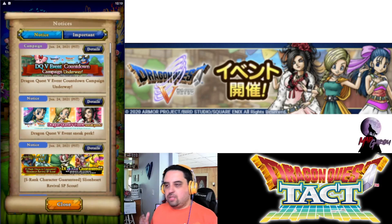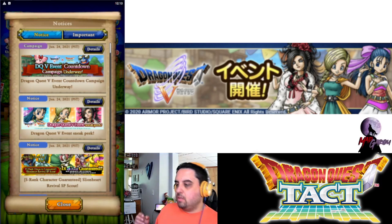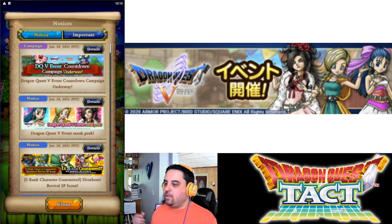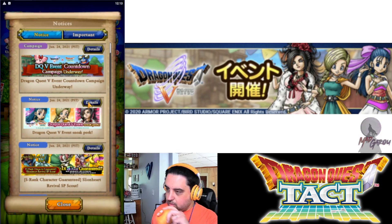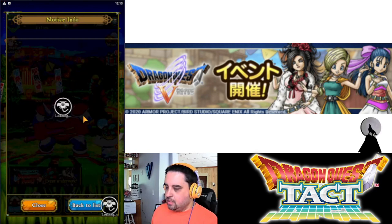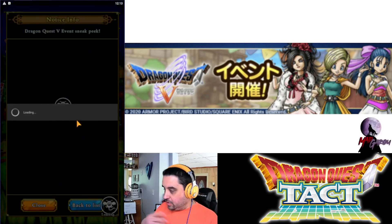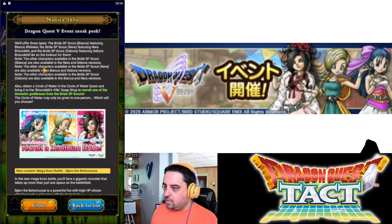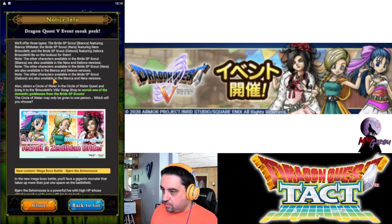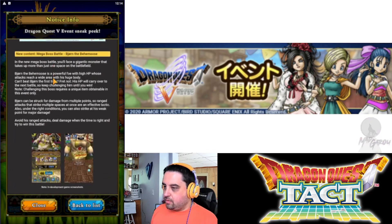Let's start with the news. We've got a DQ5 event countdown campaign underway and a sneak peek. The sneak peek is basically what I'm going to go through as well. There are going to be three different types of brides available, all very interesting and with their own skills.